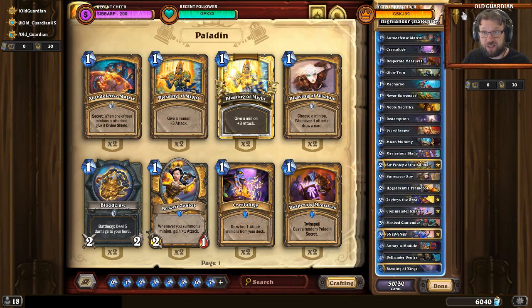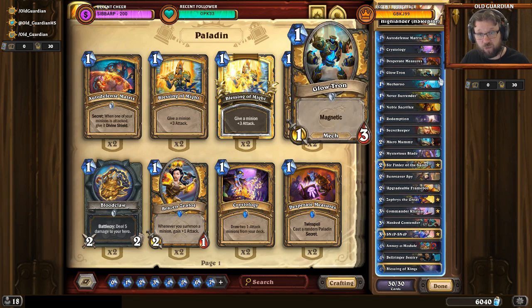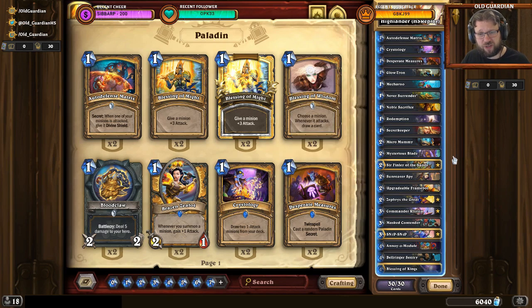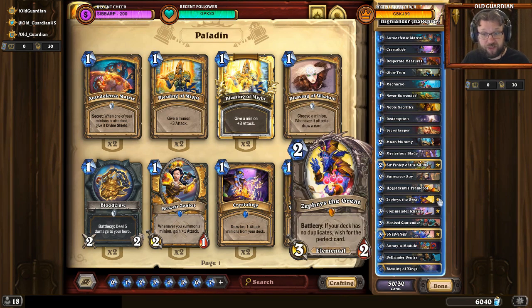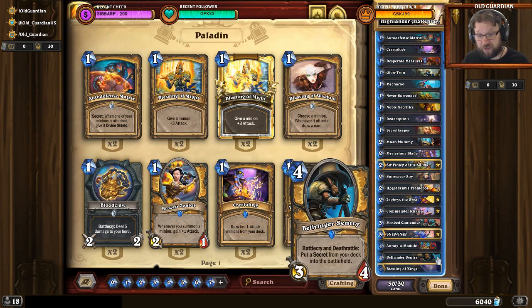As for the mulligans with this deck, you're looking for your early game cards. The one-drops are good. If you have Secret Keeper or another secret synergy card, then you can keep a secret. But as usual with decks like this where there's a bunch of secrets and very few synergy cards, don't keep secrets unless you also have something to play with them. Zephrys the Great can also be a great card to keep already in the mulligan. Bellringer Sentry is fine among the more expensive cards, because that's just a great tempo swing.